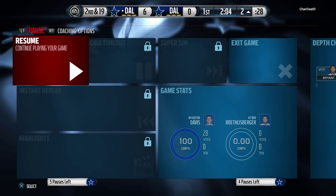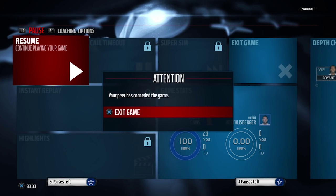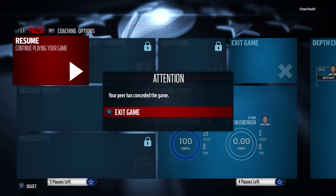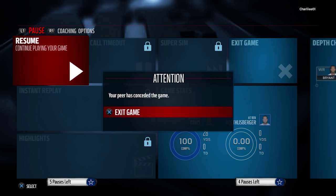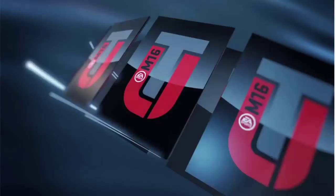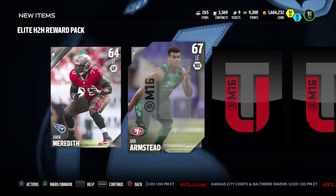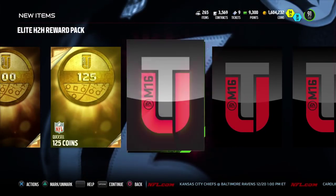My opponent had his drive and then decides to rage quit after just one drive on defense and one drive on offense. I guess he decided he couldn't stop me — kind of surprising since he did get that sack. We walk away with the win, which means we win our draft champions series! That means we get to open up the elite head-to-head reward bundle — the big draft champions pack. We open up the quick sells and get five draft champion collectibles.